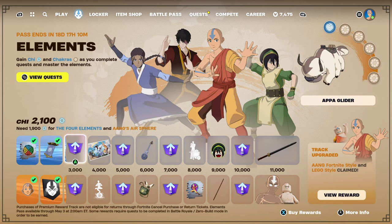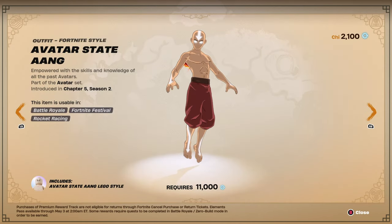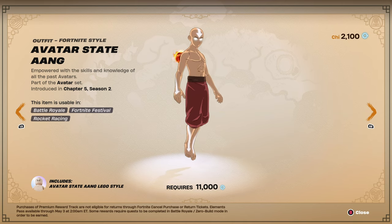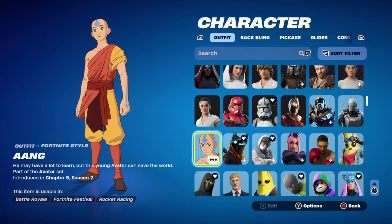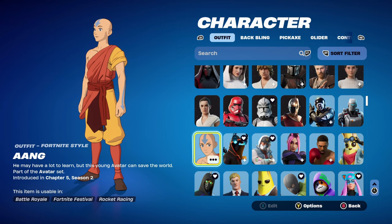There is also a second Aang skin right at the end once you get 11,000 Chi, which is Avatar State Aang. Once I do eventually get this style — it says style but it's an actual new skin — I'll make sure to get combos done for this one. Aang is part of the Avatar set in Chapter 5 Season 2. His description says he may have a lot to learn but this young avatar can save the world. It's a very cool skin and I've been using it a lot since I unlocked it.